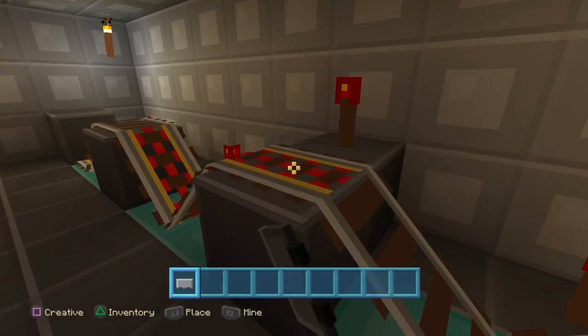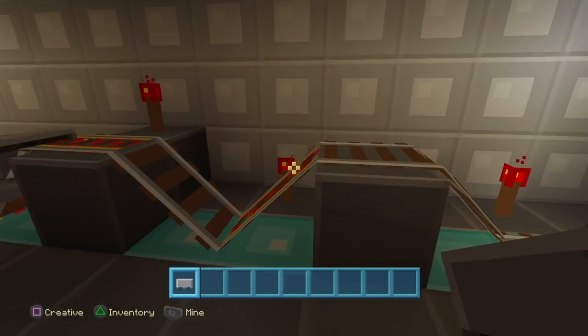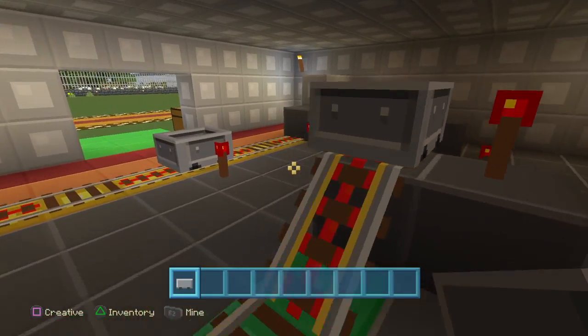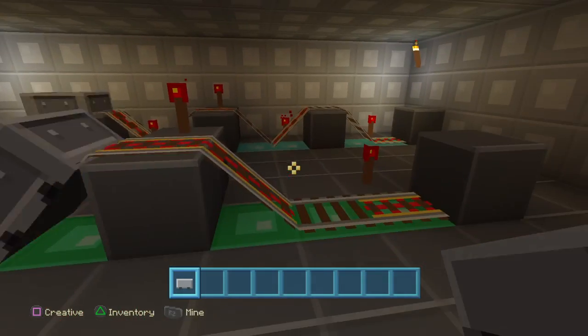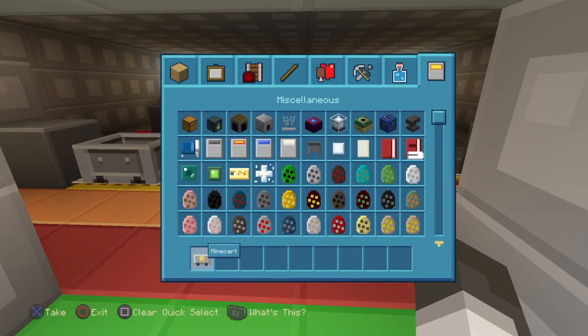You start off by setting up the course. You have your three minecarts that I just set down, and then you just give them a little nudge, and the redstone does the rest. As you can see now, they are moving on their own.